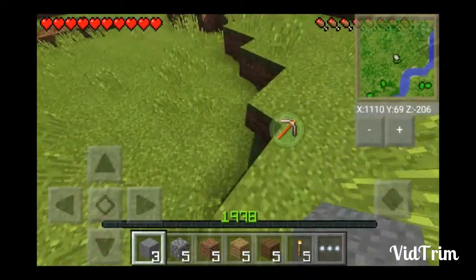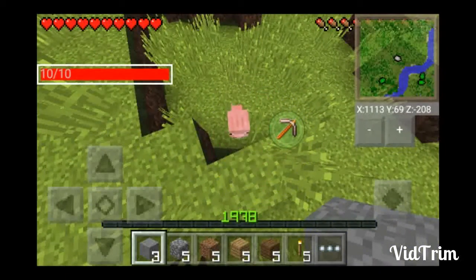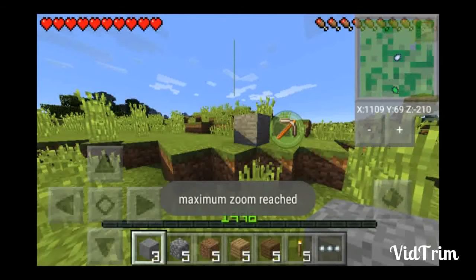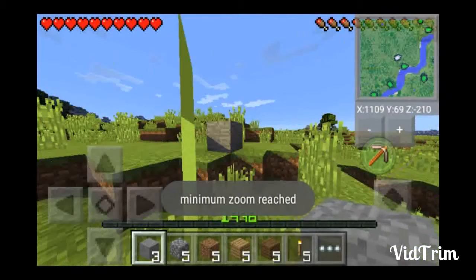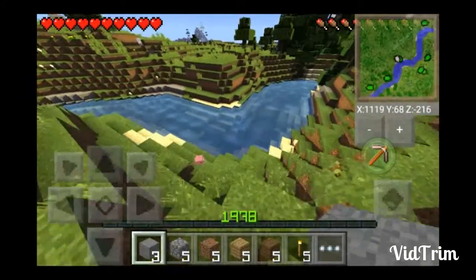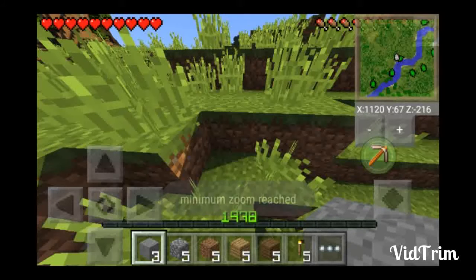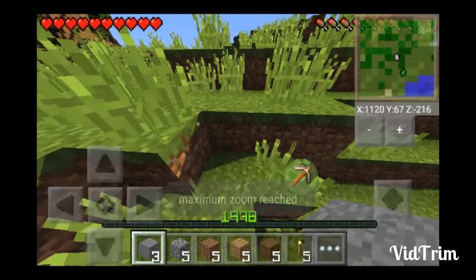Look at that — I put my cursor on the pig and it shows me how much health that pig has. This is the mini map — you can zoom in and out. The white dots are other players, the green ones are animals and villagers. This is as far as you can zoom out, and that's as far as you can zoom in.